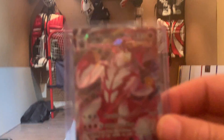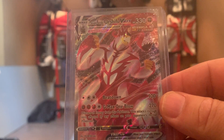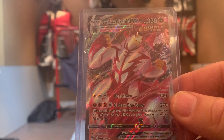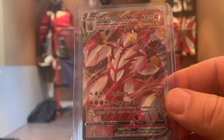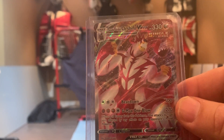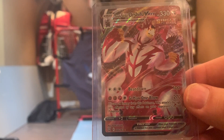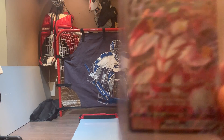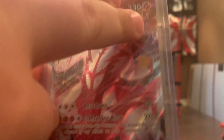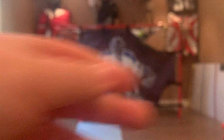Number two is, as expected, Single Strike Urshifu VMAX. It has G-Max One Blow and Beat Down. Beat Down does 100 damage and G-Max One Blow has 270 damage. It has 330 HP — I think that's the most HP of all my VMAXes and it's my best card for battling. There's also a blue version of this where the top part has strings at the chest area where the legs connect to the body.